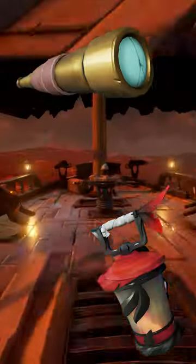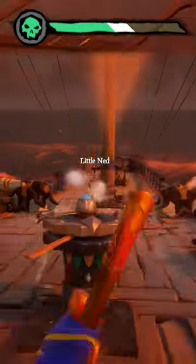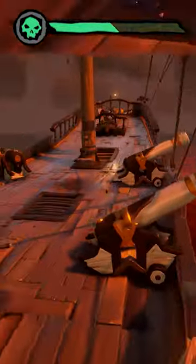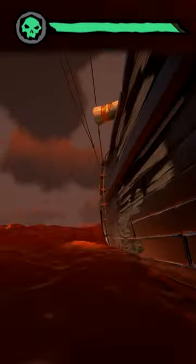How to get the Fallen Sea Dog Lantern and Lissetti's Spyglass. Both these items are actually extremely easy to get if you know where to get them. They're both leftover items from the first ever mystery, Who Killed DeMarco? During the mystery, we found the locations of these two items, and to this day, all you have to do is go to those locations and pick them up.